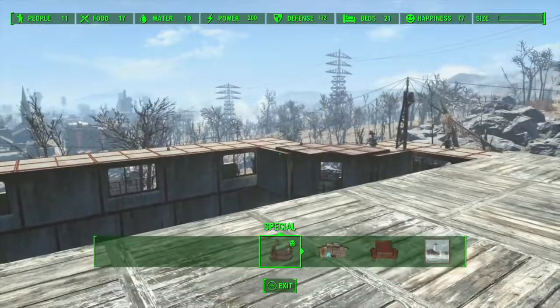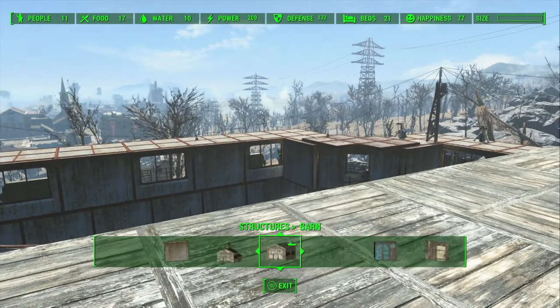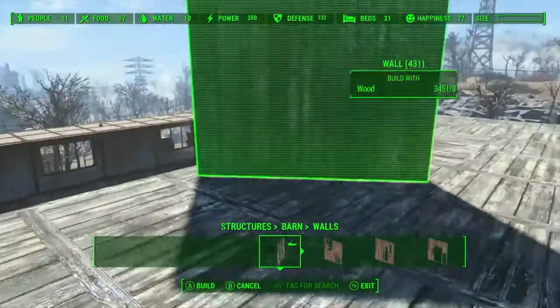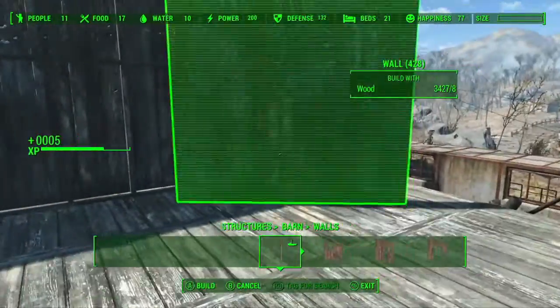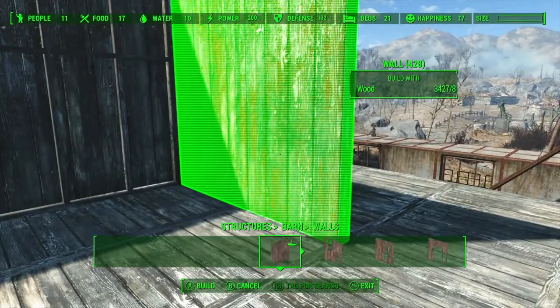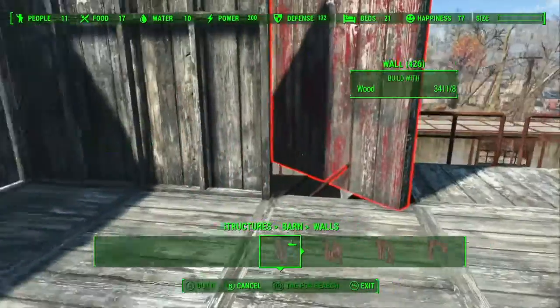Now, there is also — like I said before — I really, really want for every single one of my settlements to have, like, a church space. I don't want to make it big. Do we want to make it big, or do we want to make it fairly small?